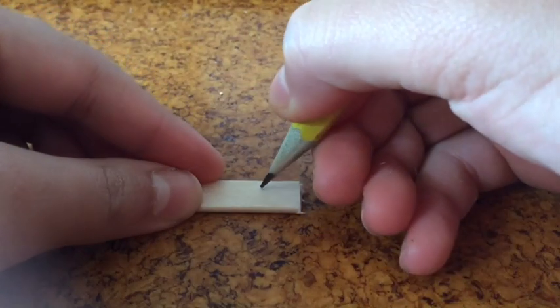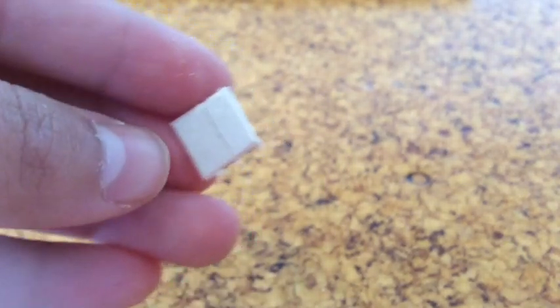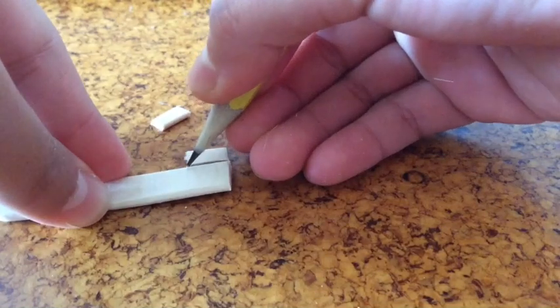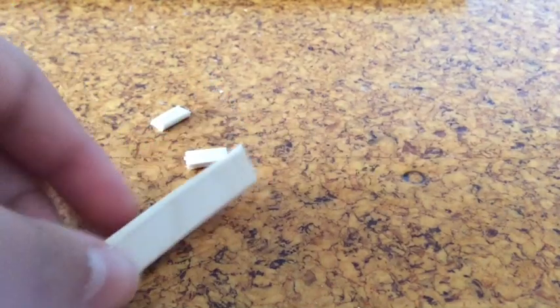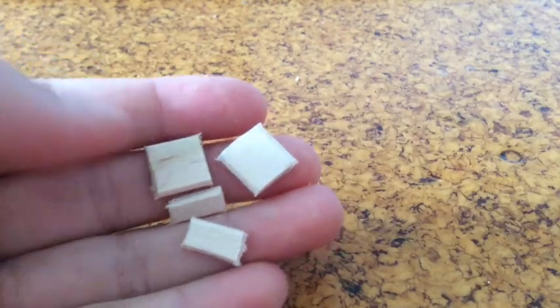Mark it with a pencil about that long and we're going to cut it out. When you cut it out it usually breaks in half — all you have to do is make it break and then put it over there, and then do another one, but this time it needs to be perfect. Then just do two more of those.